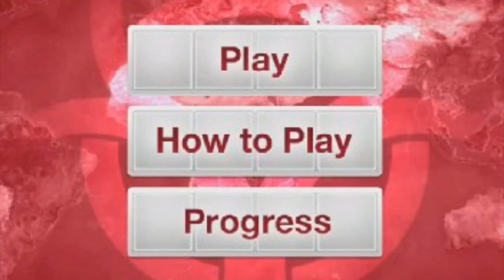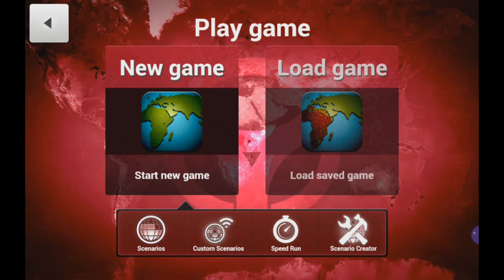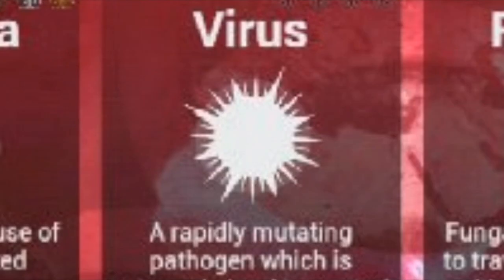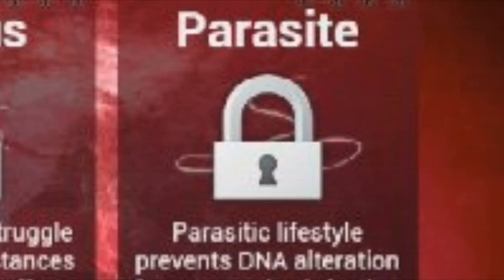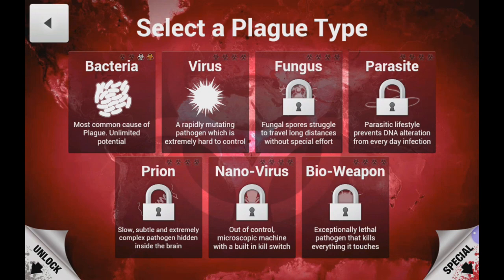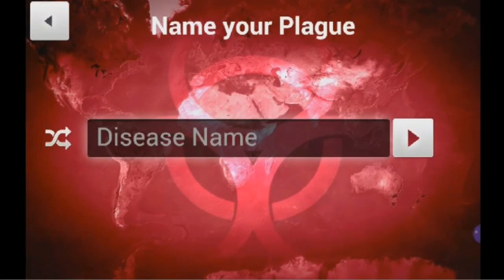Plague Inc. was released on May 26th, 2012, and is a strategy simulation game where the player gets to control a sickness in which one unlucky NPC gets infected. At the start of the game, you only get the choice of a bacteria until you beat the game on normal or brutal modes. Then other types of sicknesses unlock, such as virus, fungus, parasite, prion, nanovirus, and bioweapon. At the beginning, you can choose the name that your plague will be called during the game.